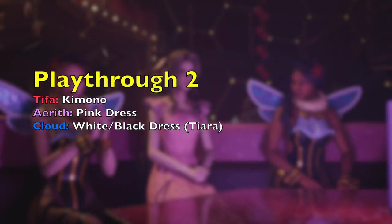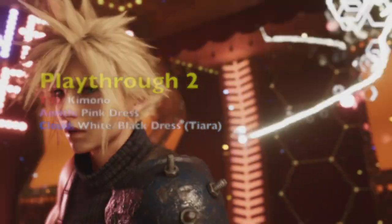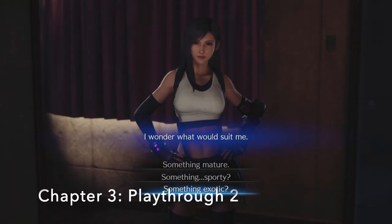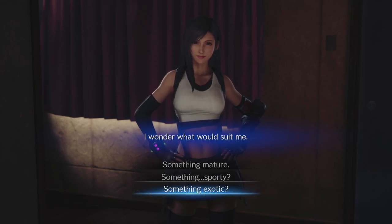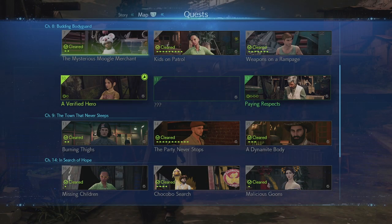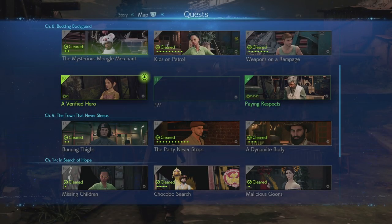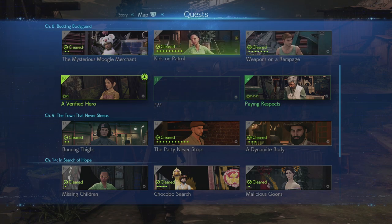For playthrough two we will have Tifa in the kimono, Aerith in the pink dress, and Cloud in the white and black dress with the tiara. In chapter 3, do all six of the same side quests as playthrough one, but this time choose 'Something Exotic' — this ensures Tifa will be wearing the kimono. In chapter 8 for playthrough two, only do between three and five side quests; don't do any more than five. I'd advise doing three as it's quicker, and this way Aerith will be wearing the pink dress in front of Don Corneo.